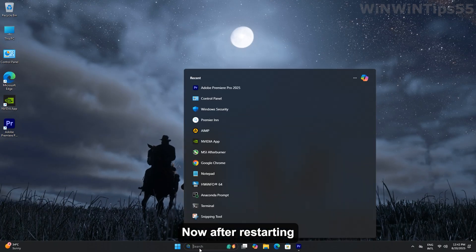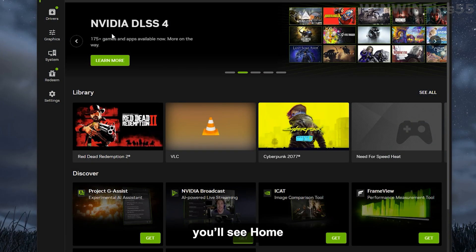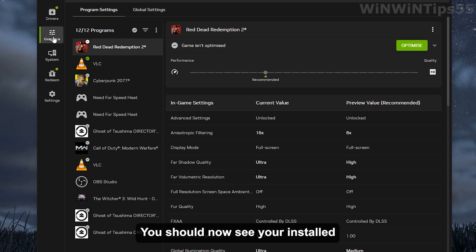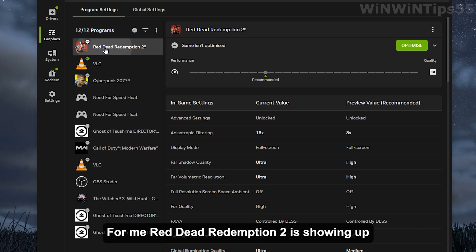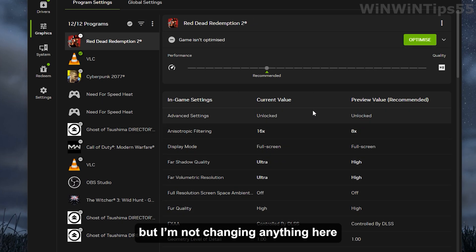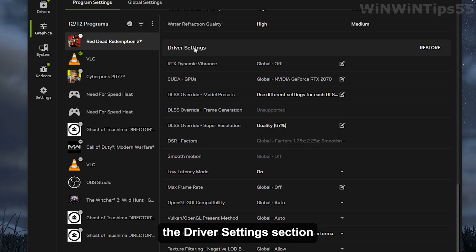After restarting, open the Nvidia app. On the left side you'll see Home, Drivers, and Graphics — click on Graphics. You should now see your installed games listed in the menu. For me, Red Dead Redemption 2 is showing up, so I'll select it. You'll see the in-game settings displayed, but I'm not changing anything here. Just scroll down until you find the driver settings section.